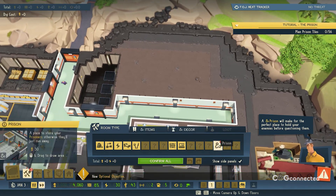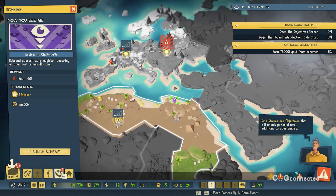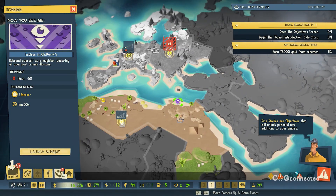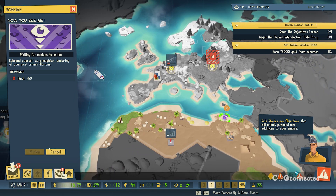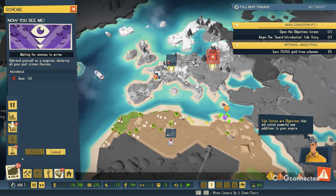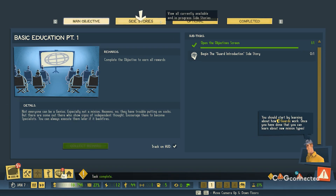In the build available to reviewers, I got to play one campaign on one island as one Genius. After about three and a half hours, the game transitioned into more of a freedom sandbox mode. This is where things become a little less hard to assess. The campaign is a riot — fantastically funny writing genuinely had me cracking up — but once the game's objectives became less focused, my attention started to waver.